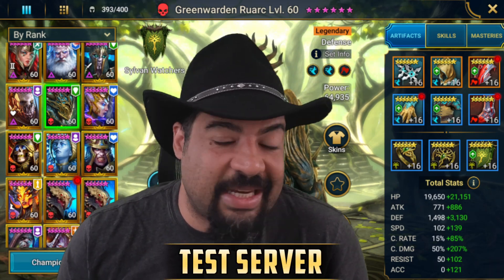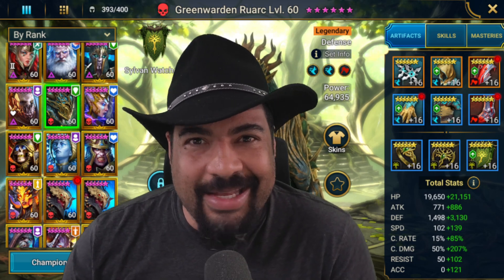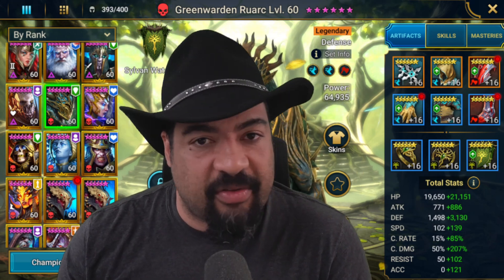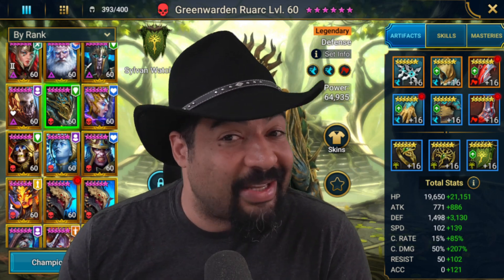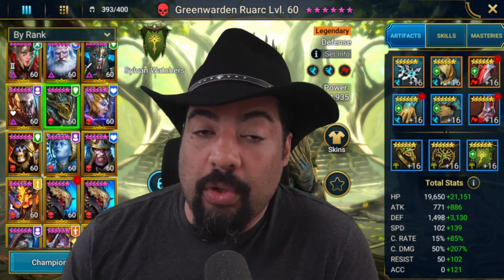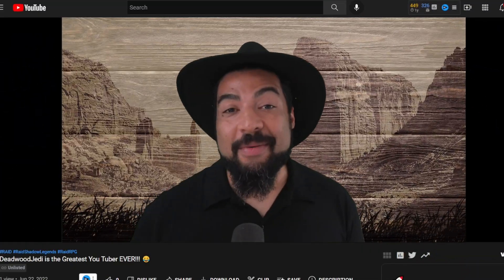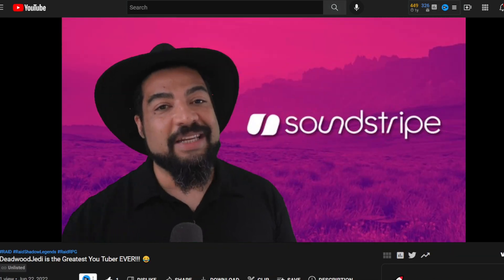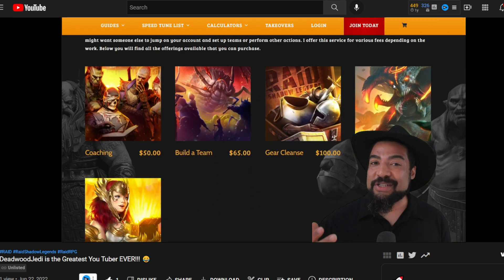Welcome, I'm the Deadwood Jedi. This is another Raid Shadow Legends video, and today we're going to take a look at Green Warden Ruark. He's maybe one of the better clan boss champions out there, but he's still not going to be amazing. I appreciate you coming by to watch this video — if you enjoy it, hit that subscribe button and the notification bell. We also have the Soundstripe link below with code 'deadwoodjedi' to save 15%, and account work is available at deadwoodjedi.com.